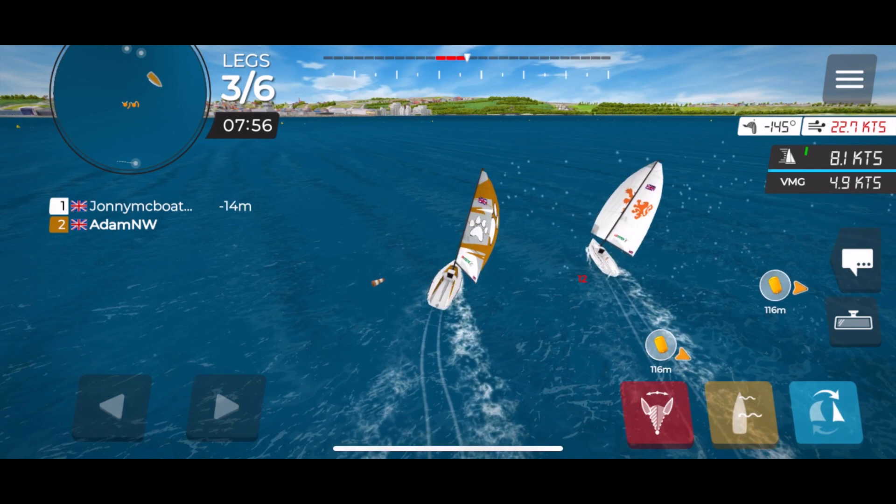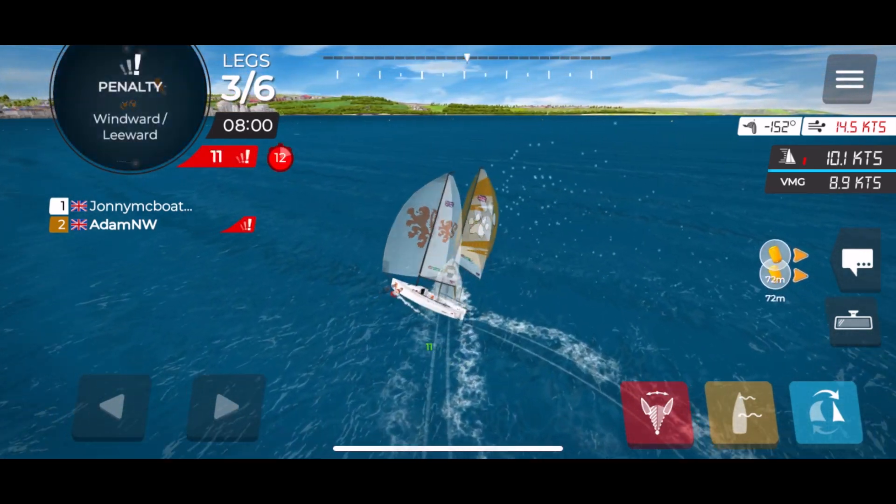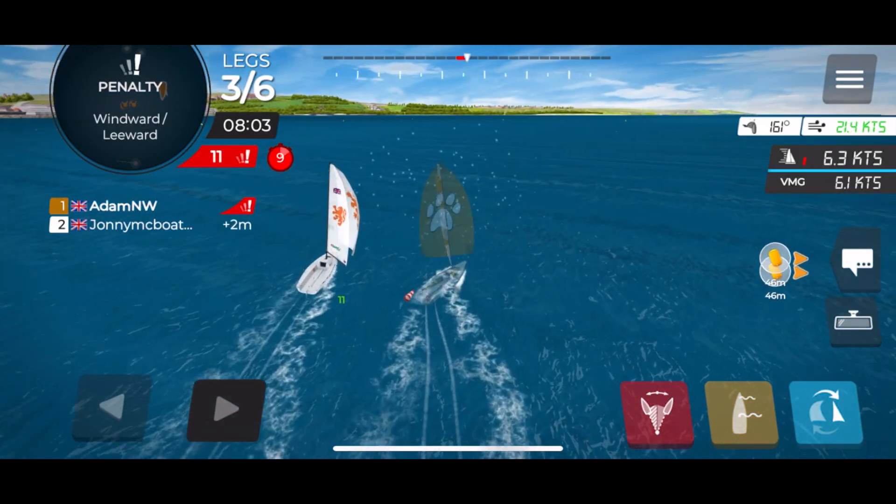Here I wanted to show a windward boat situation on a downwind leg — similar to the upwind leg, the leeward boat, Johnny the white boat, is going to do an aggressive luff and give me the windward boat the penalty. This mirrors what happens on the upwind legs, and it's a common scenario downwind because I'm taking Johnny's wind — rolling over the top of him — and he's trying to stop me by luffing up hard. So if you're the leeward boat, it's a common tactic to deploy. Johnny does an aggressive luff and gives me the penalty.